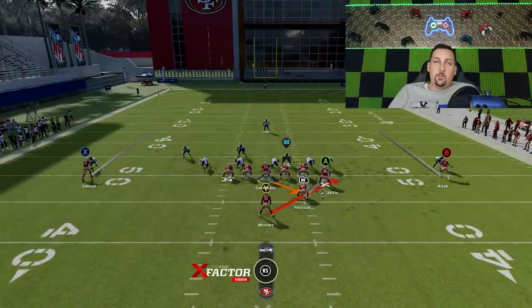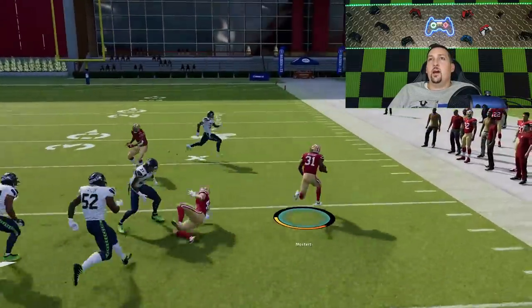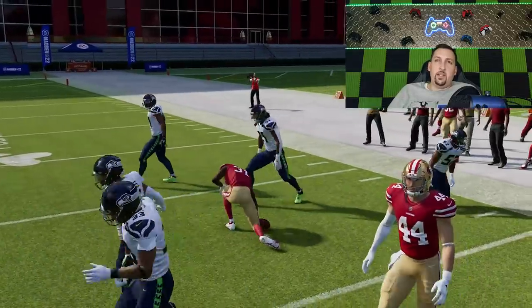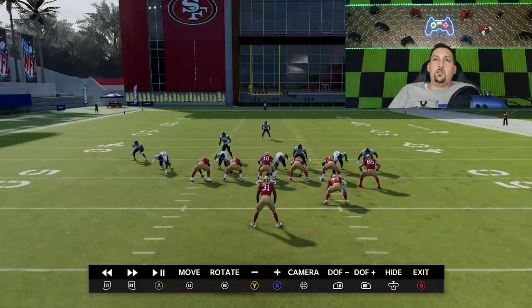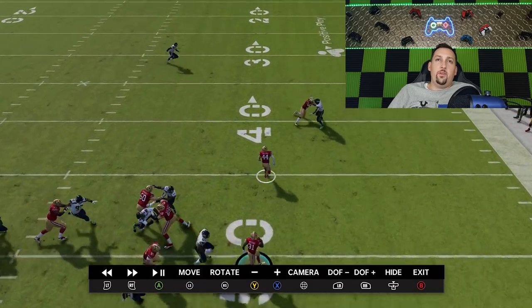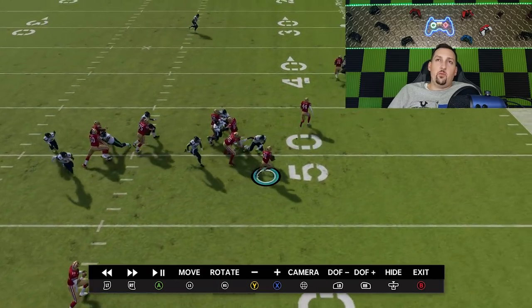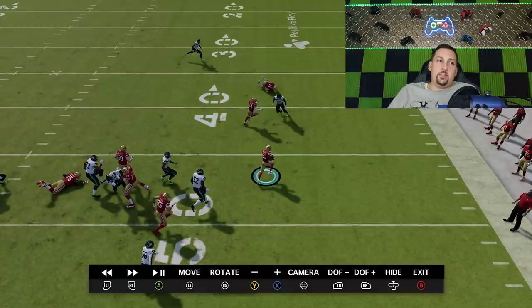Same thing here — looks like a man coverage this time because the cornerbacks are down, probably a man blitz, but that's fine because I'm going to be going outside of it. A lot of the success is due to the blocking. This particular stretch play just pulls outside so much better than most stretch plays I've found. You have a lead block — the fullback and tight end both pull and get out wide. They do a really good job of getting out wide and sealing that edge, probably better than any play I've found so far this year.